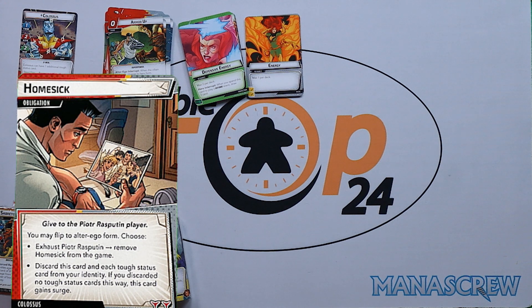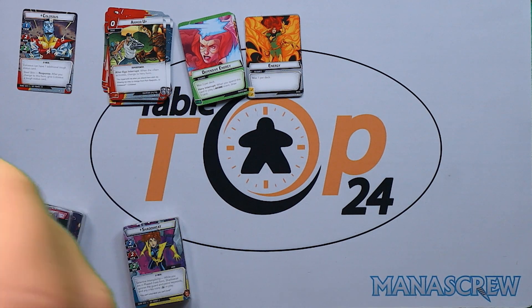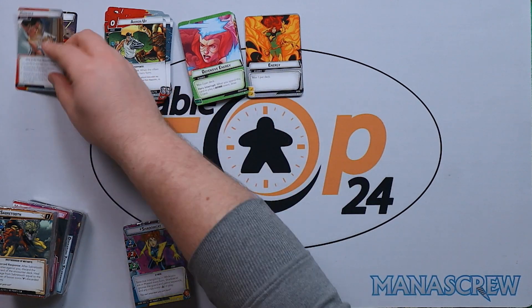Our obligation is Homesick. You may flip to alter ego form and choose to either exhaust Peter, remove Homesick from the game, or discard this card and each tough status card from your identity. If you discarded no tough status cards this way, this card can surge. Some of these obligations are becoming either extremely punishing or a little less punishing, but it's nice to see we're going to be able to remove it from the game.